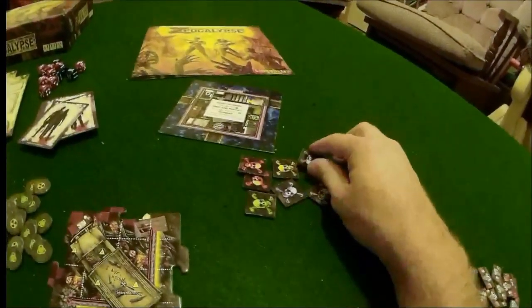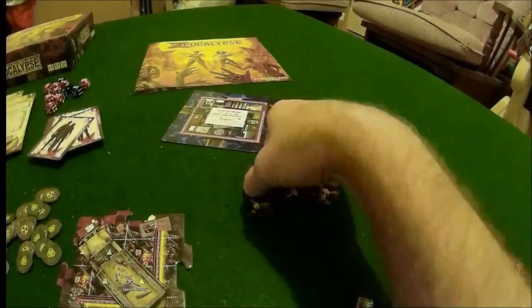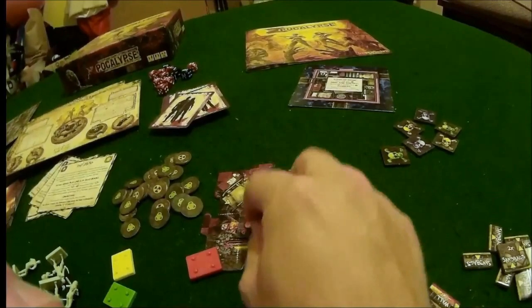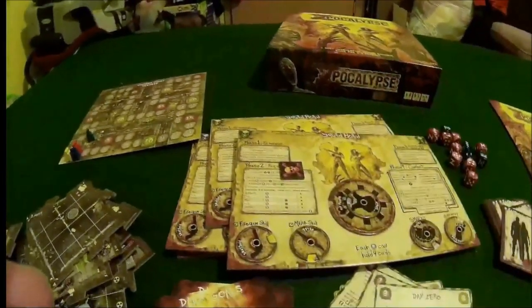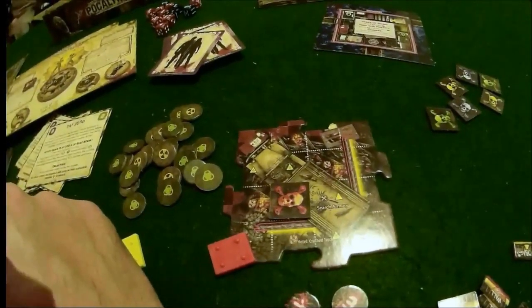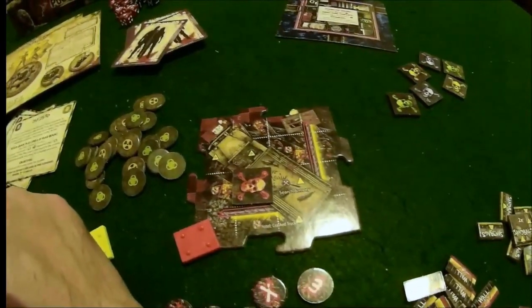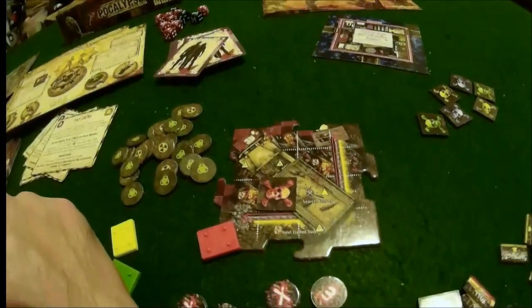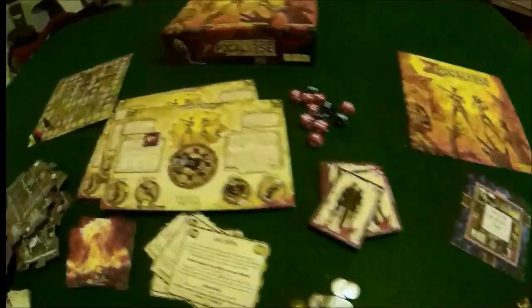We also have our death tokens - there are two of each color. If your squad dies, you leave one marker there to show that squad is dead. The reason why is that all of the items your survivors were carrying - weapons and food - get left on that space to be claimed by another survivor group if they need to. So that's pretty much all the components for Zpocalypse.